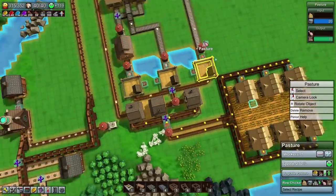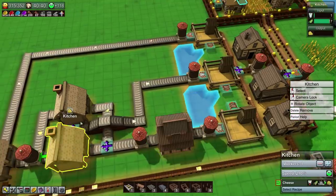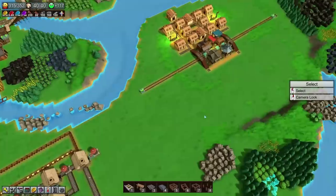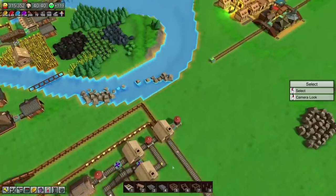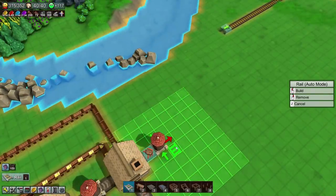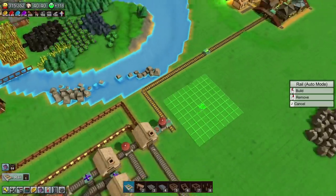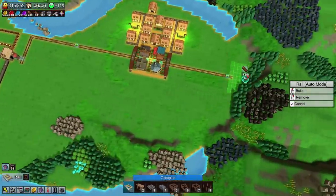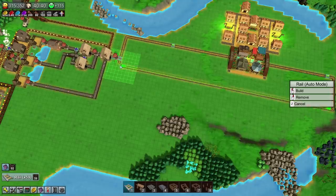We're starting to see these places filling up with everything they need — that is excellent, absolutely excellent. This place will eventually back stuff because we're producing way more cloth than we need. But we've already got 15 sandwiches there — marvellous. For the time being we could just have a cart rather than the railway system, but eventually we're going to need the railway system here. This episode's a little bit long, but I think we can keep going — we'll get this all set up first.